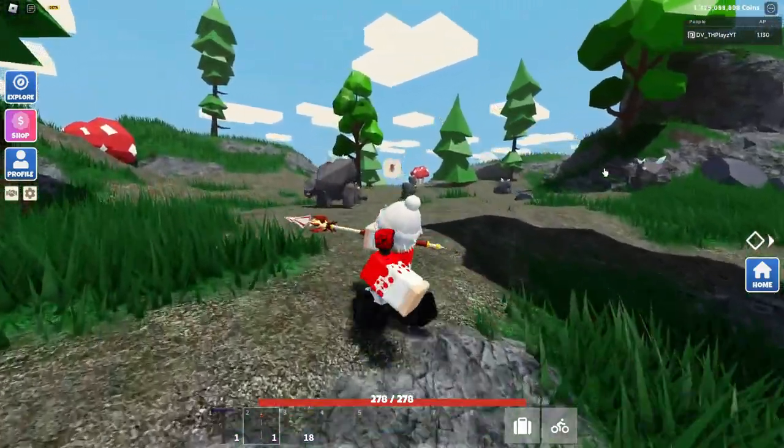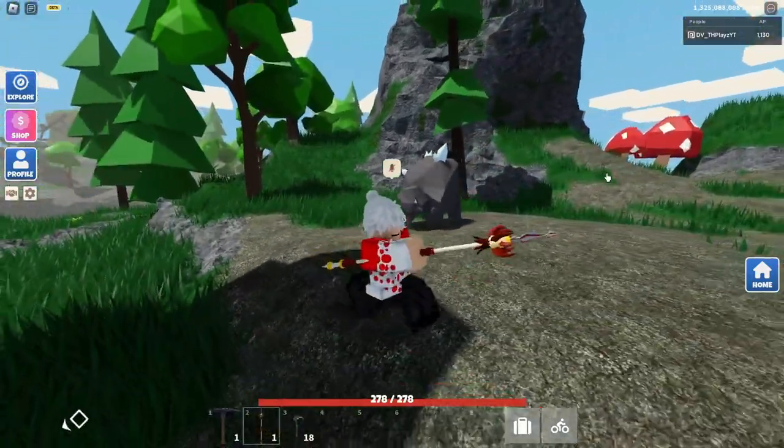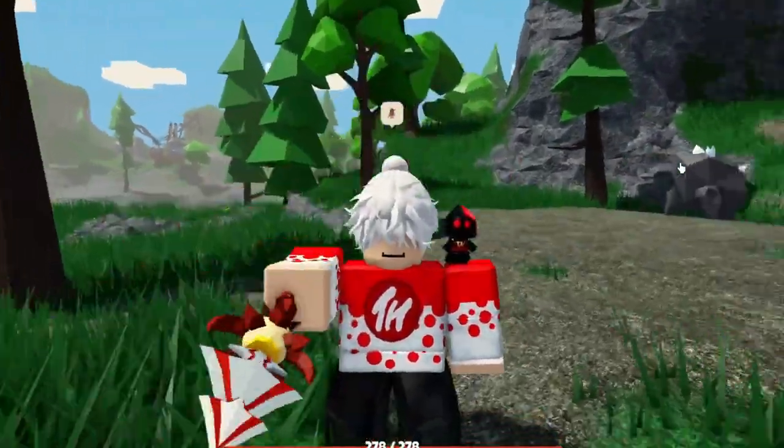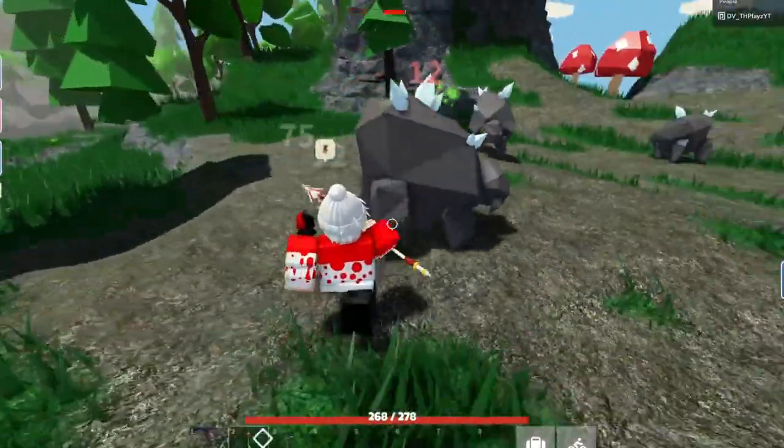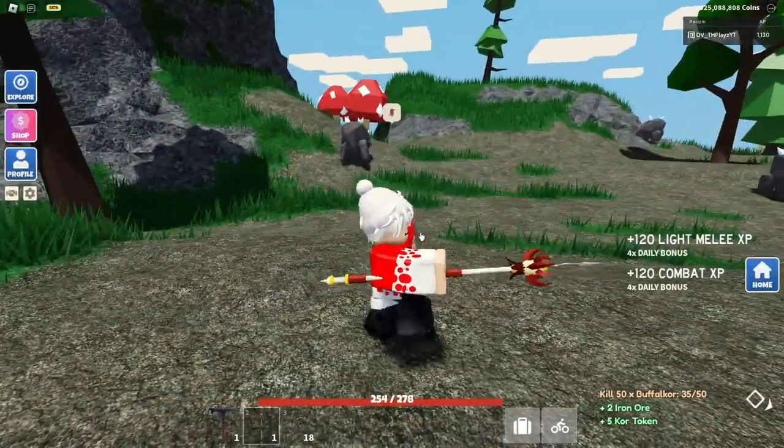We're going to be testing this on Buffalo Course. The key to using this weapon is the tick damage — it's one of the biggest parts. What you do is hold down, throw it, then start attacking, and just look how fast it is.